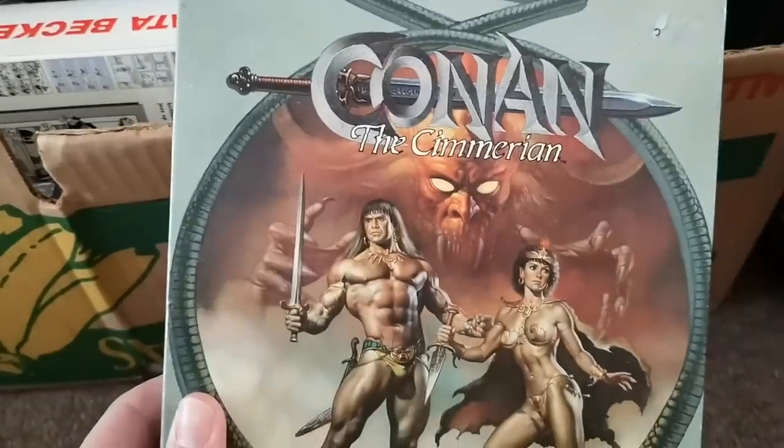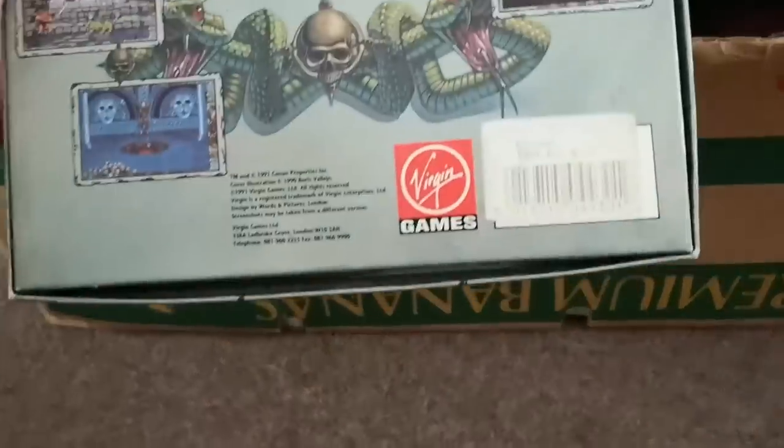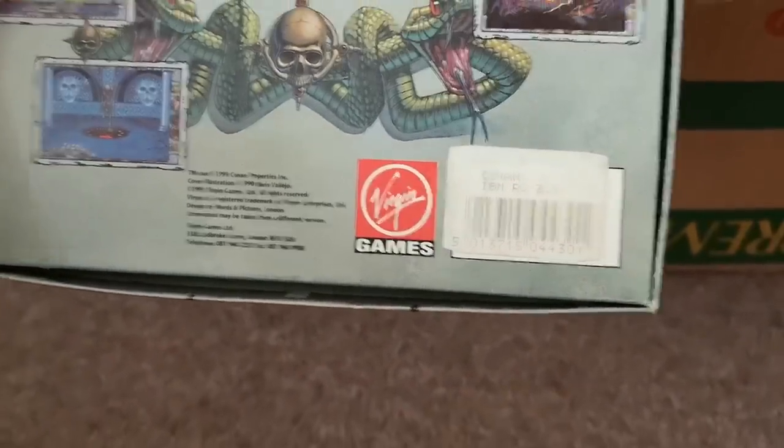Conan — I thought this might be worth a good amount as well. Conan the Cimmerian. Let's see what year it came out — it doesn't say a price on there, but it says 1991. I bet that makes a lot of you feel quite old. So that's number 20.